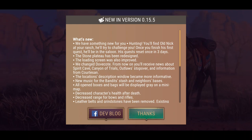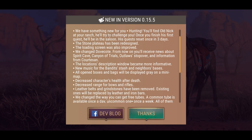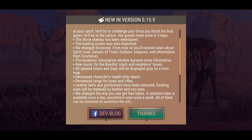Hey guys, welcome back to Wasteland Survival. We have a new update today — version 0.15.5. We have something new for you: hunting. You'll find old Nick at the ranch, he will try to challenge you. Once you finish his first quest, he'll be in the saloon. His quest resets once every three days.